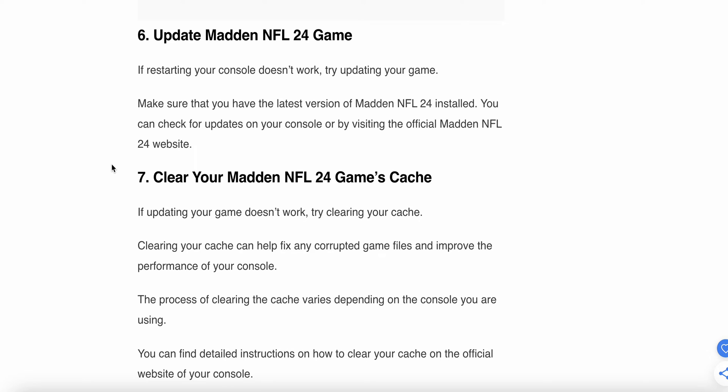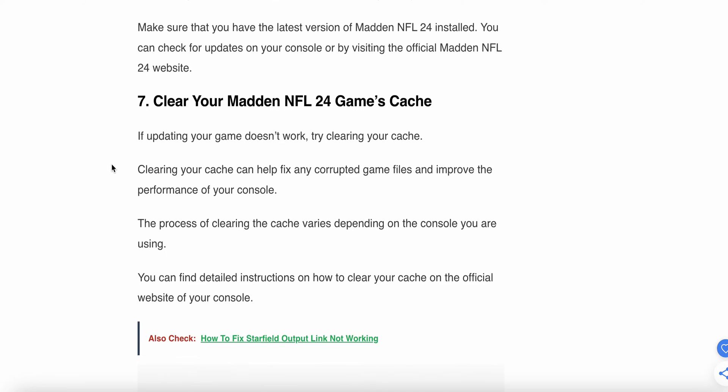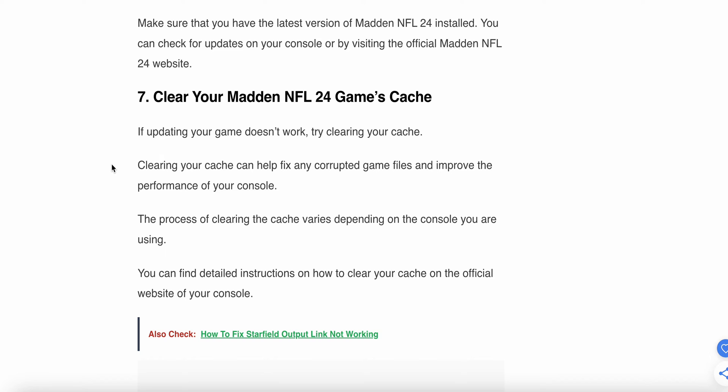Seventh step is to clear your Madden NFL 24 cache. If updating the game doesn't work, then try clearing your cache. Clearing the cache helps to fix corrupted game files and improve performance on your console. The process of clearing the game cache varies depending on the console you are using. You can find detailed instructions on how to clear your cache on the official website of your console.